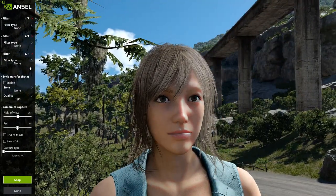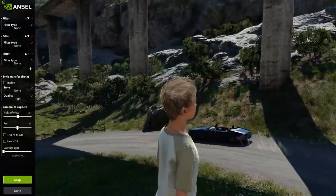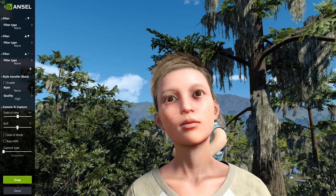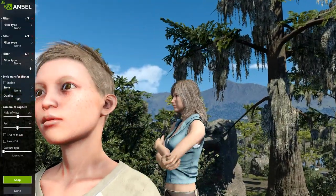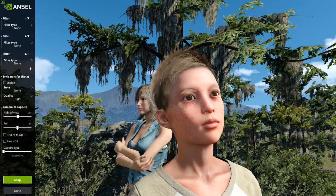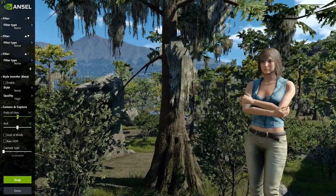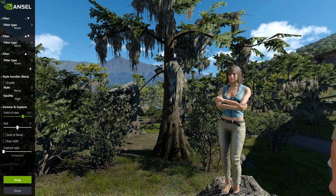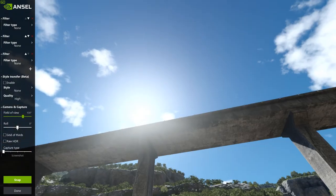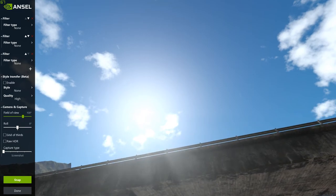Whoa — that's some Assassin's Creed Unity stuff right there. Look at this one side of his face — you can see all the sun damage spots or whatever it is. That really shows I haven't messed around with this in so long. This is what I used to do in Witcher 3 — I didn't properly play Witcher 3, I just messed around with Ansel. I'd fly out into the open world and just look around.